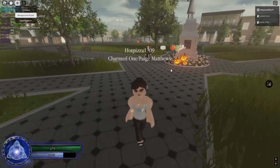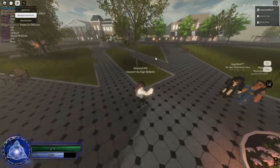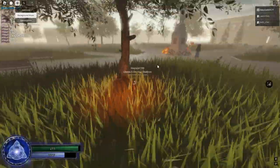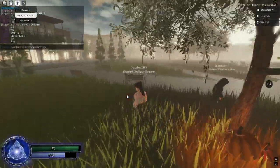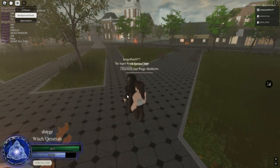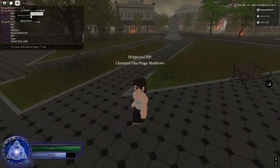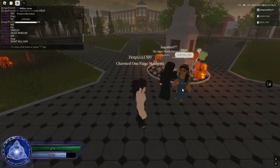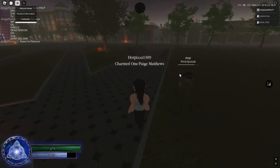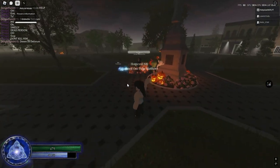Next we got X, which is heart call. It looks like this — it does an insane amount of damage. It does basically like half health or so. Next we got orb deviate — it flings the target with orb powers and does a little bit of damage.